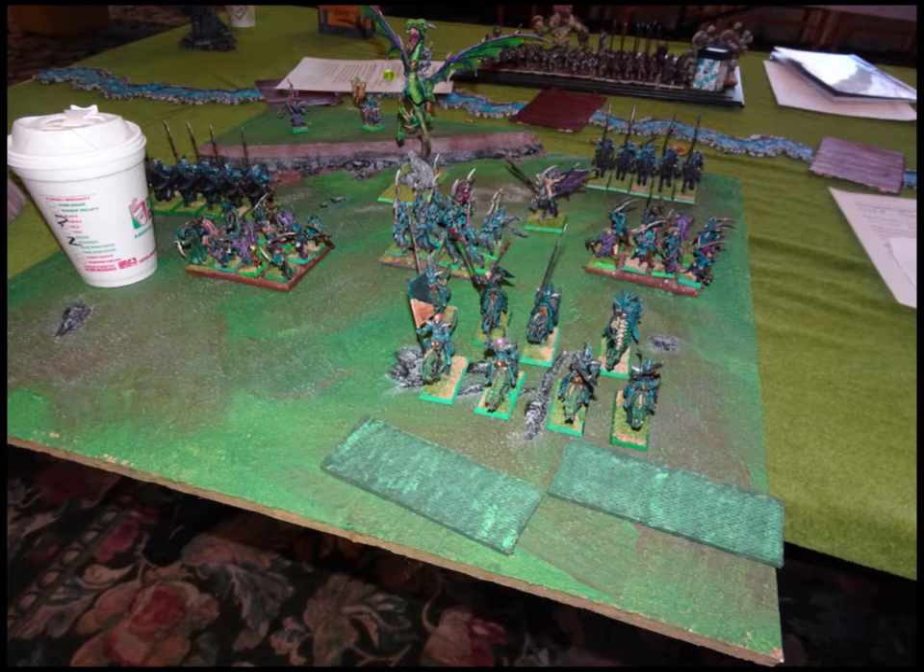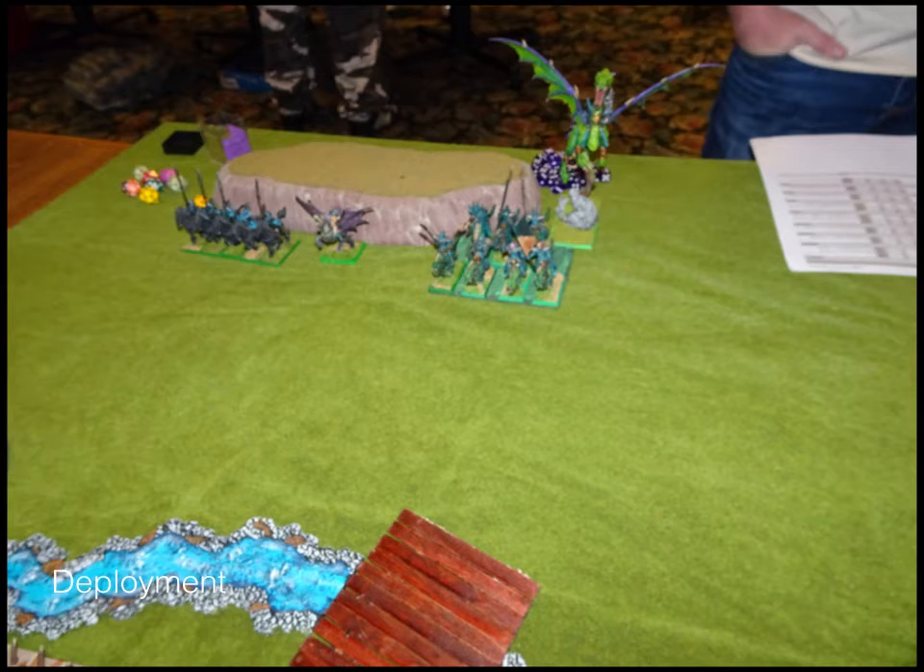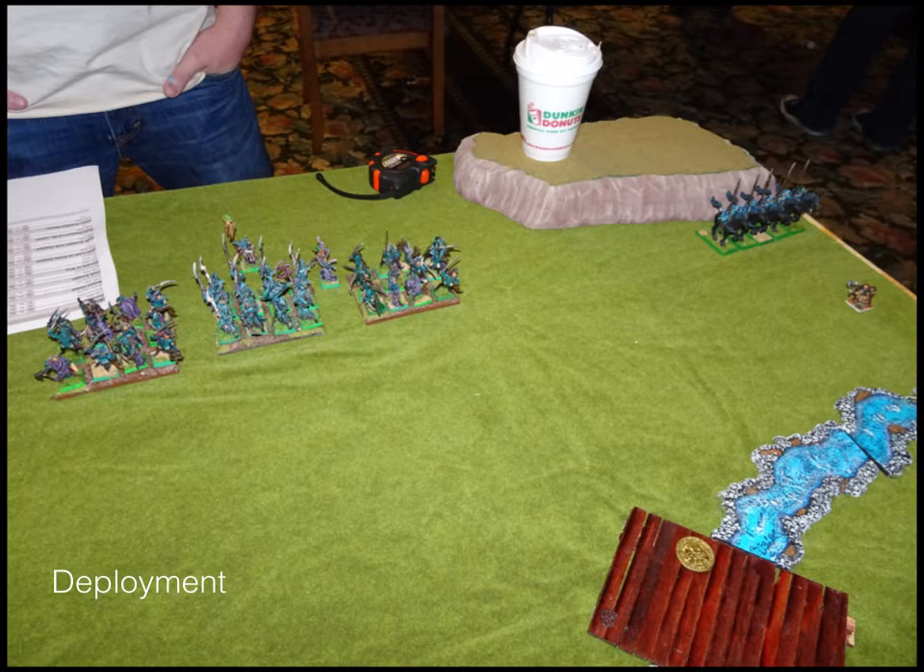This tournament didn't require display boards — it was mostly just a 'bring something to carry your army around on' situation. There is a river running down the middle of the board. On his far left: Heralds of Woe, Pegasus rider, Knights, and the Dark Lord on a Dragon. On his right: Buccaneers, then the Reaper Guard in the middle, another Buccaneers, the Army Standard Bearer and High Priestess, and way on the other side another Herald of Woe.